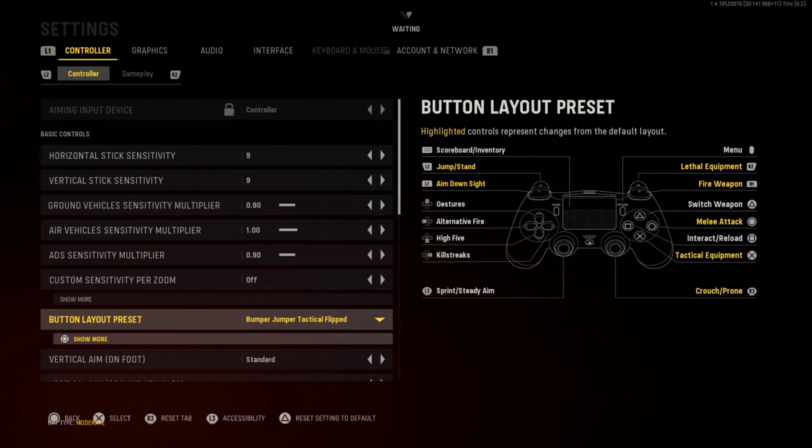I use Bumper Jumper Tactical Flipped — it's a bit weird because I don't have a scuff controller, so I jump with L2. That makes my jump shots and slide cancels really good. I can't have three fingers on three different buttons so I just move around the buttons. I aim down sights with L1 and shoot with R1 because it's way faster — if you hold L2 there's a delay before you aim down sights.